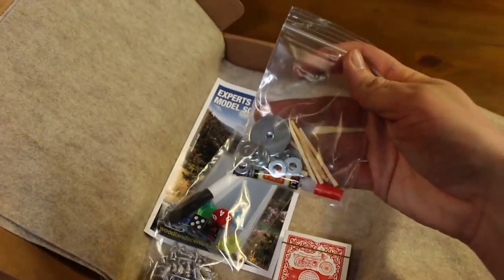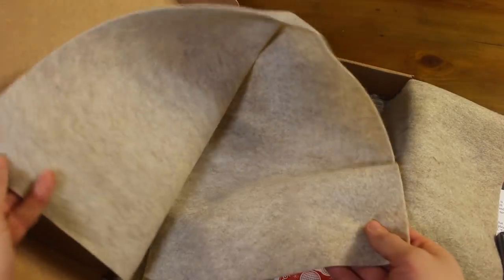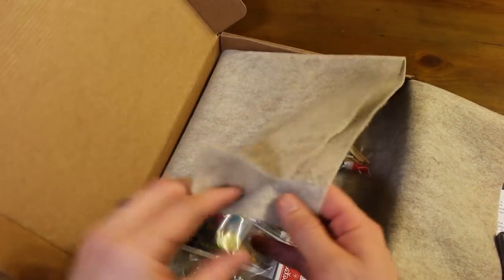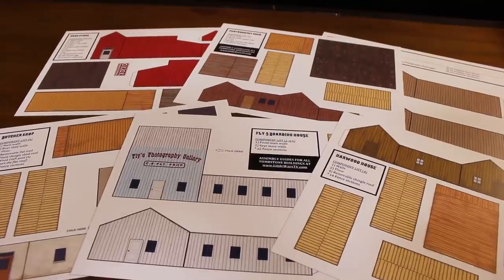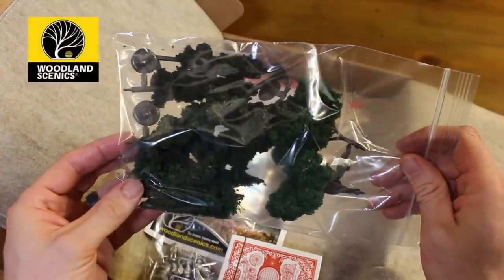We also provide you with metal washers for bases and super glue to base your miniatures. You'll get some basic terrain as well. We include a two-foot felt ground mat, six custom cardstock buildings that you can cut out and assemble, and ten trees from Woodland Scenics.